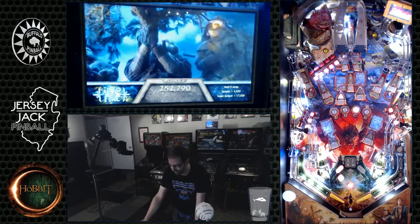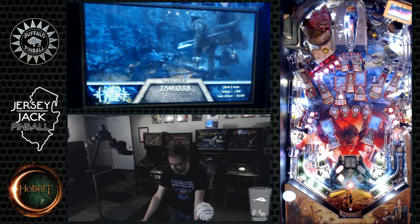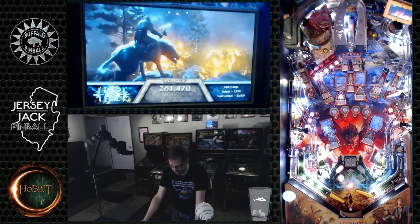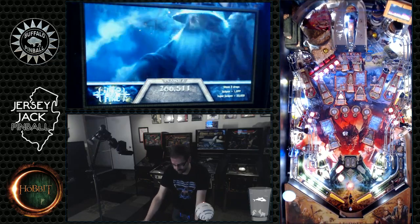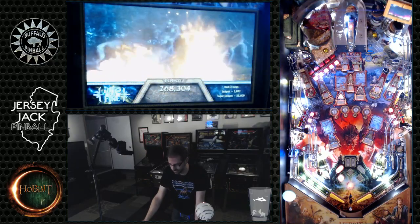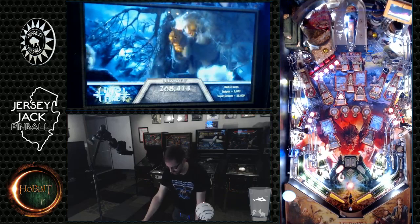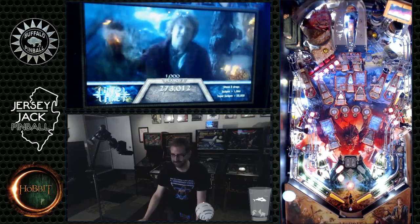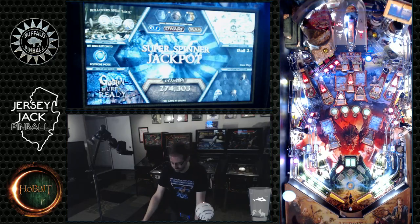Oh, he's being elusive. There we go, got him. Now I need to hit some more flame targets until he pops up, and then I can get back to it. Smack him right in the face with our flame targets. He's back. There we go — got him on the backhand. And everybody out. We did it. Into the Fire action.